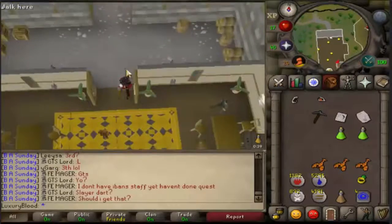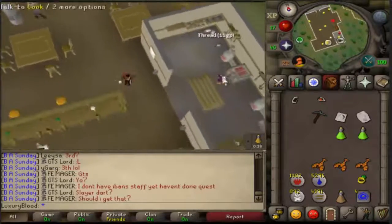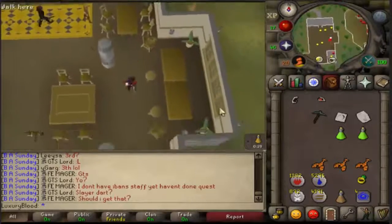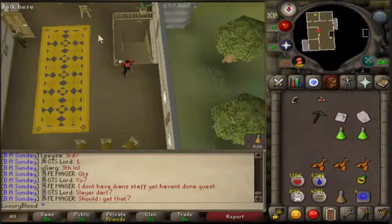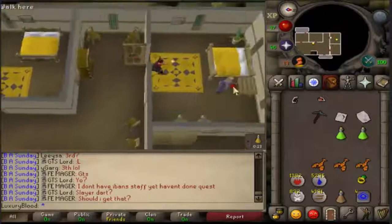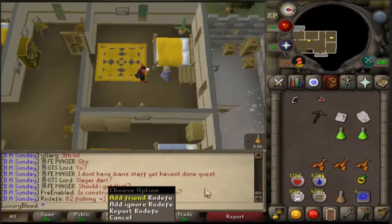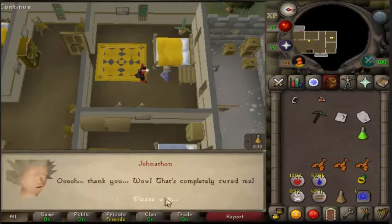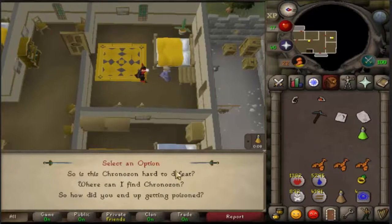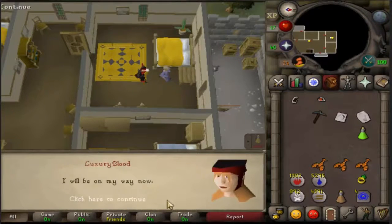Once you go inside, head up the stairs. Go north to the room and talk to the last brother in there. He won't be able to talk to you because he's a little sick, so use your anti-poison on him. Then ask him where you can find Chronozon.